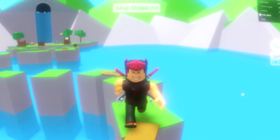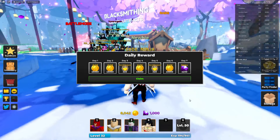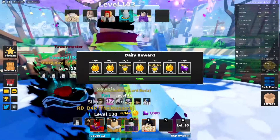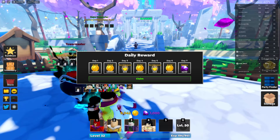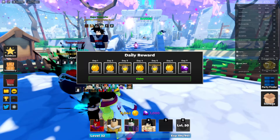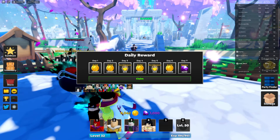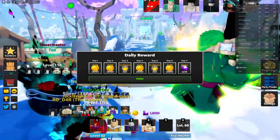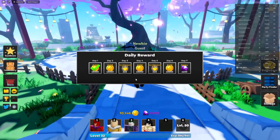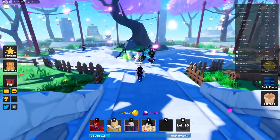Welcome back! In this video there's a brand new update — they've reworked the whole lobby, added new items and new features. Ultimate Tower Defense is expanding, and with this new expansion update we have some secret working codes as well as some new update codes. If you're a newbie, follow along.